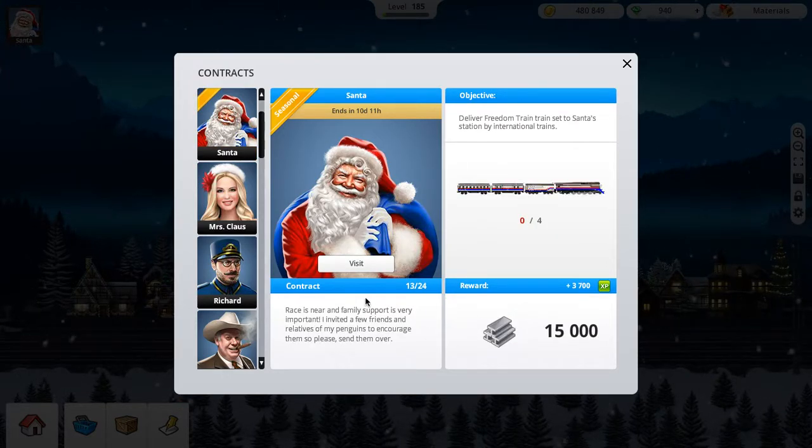The first thing I realized was that I thought there were only like 14 or 15 contracts, but I tried to read the number again and it's actually 24. I was like, are you serious? And yeah, they were serious. Santa ends in 10 days, so I have 10 days to do these contracts.